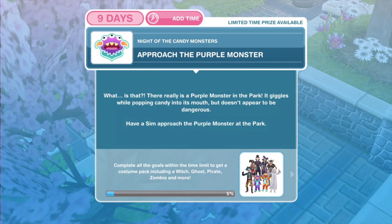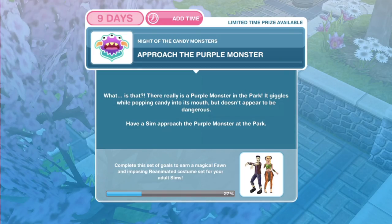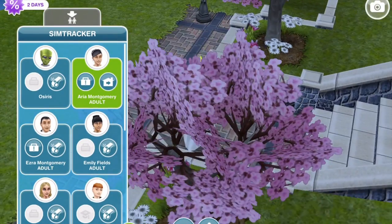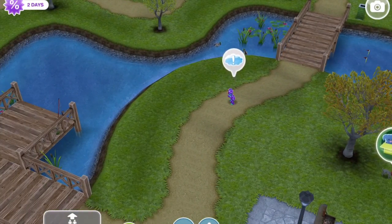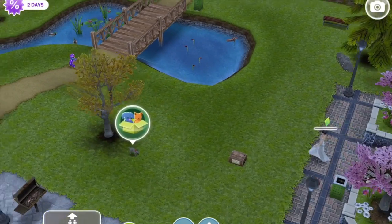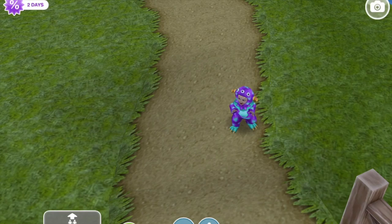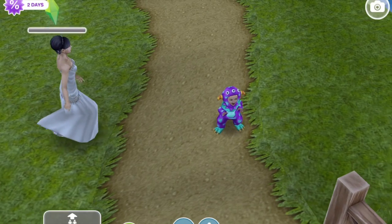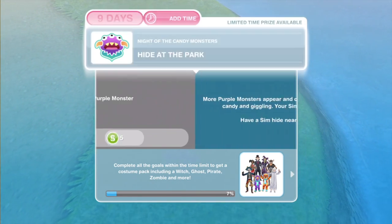Now we need to approach the purple monster. There really is a purple monster in the park — it giggles while popping candy into its mouth but doesn't appear to be dangerous. Have a sim approach the purple monster at the park. It has an exclamation mark above it — click on it and approach for three seconds. Look how cute it is; I think it comes in purple and orange. Task complete: approach the purple monster.